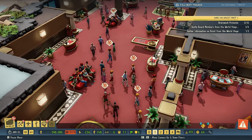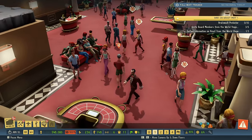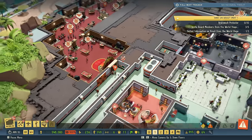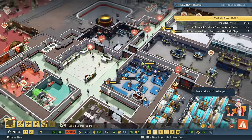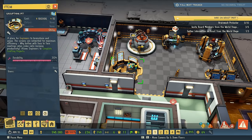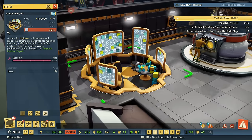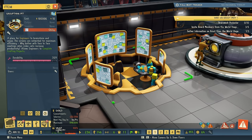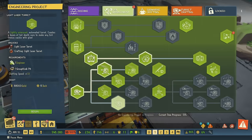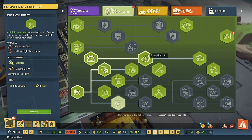Greetings everyone, hello and welcome back once more to Evil Genius 2. How good of you to still stick around — we continue on right away with research, and that is my engineering research. We have finished the groupthink pit for the meager amount of 100,000 credits, even though we are capped again on the money side. This unlocks some rather tempting research that I would like to go ahead with.